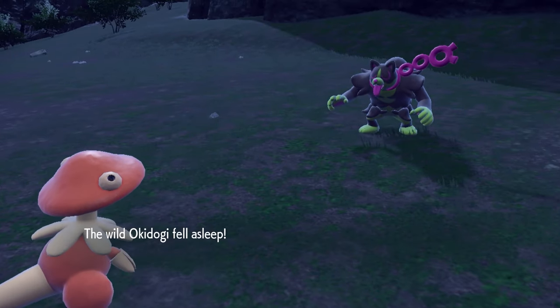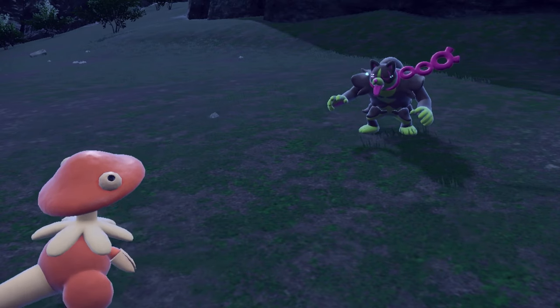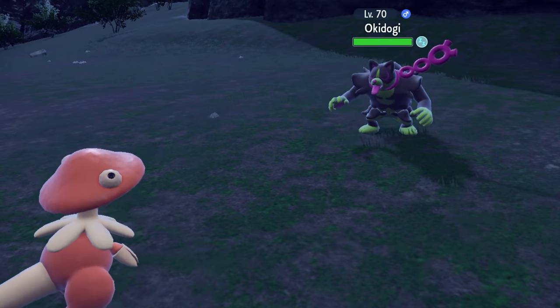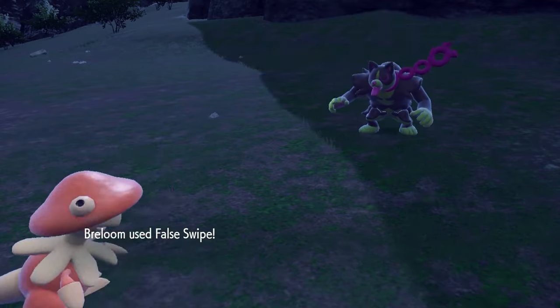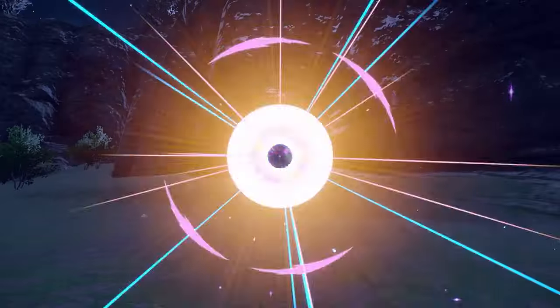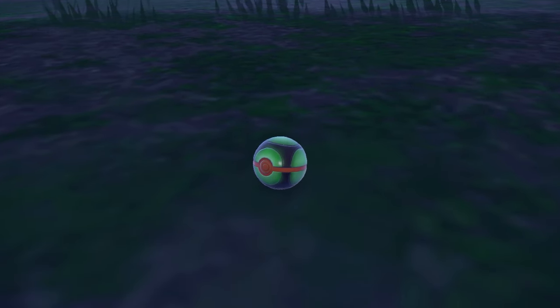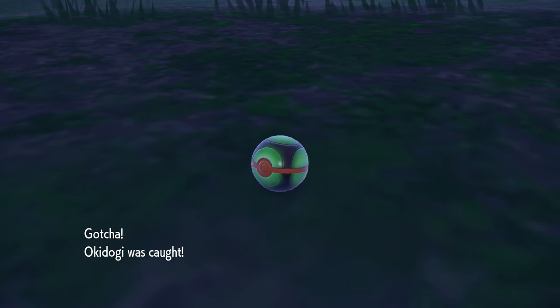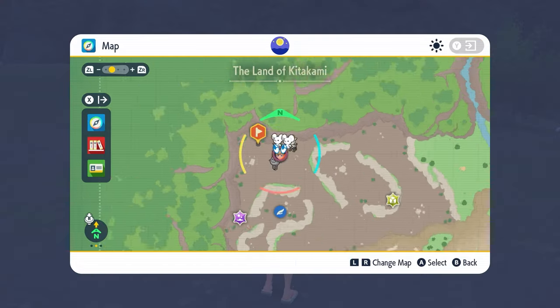The sandwich power alone will help boost catch rates even if you're not using Dusk Balls specifically — you don't necessarily need Dusk Balls. Going in against Okidogi, drop your save, enter the battle, and use the same strategy as with Munkidori: put it to sleep before it can attack, then use False Swipe to get it down to one HP, then start launching Dusk Balls. It doesn't take too long to get Okidogi in a Dusk Ball, and we still had plenty of time left on our level two poison catch sandwich.